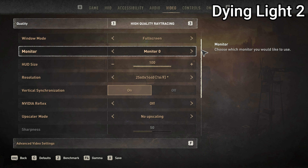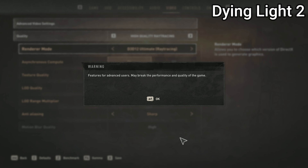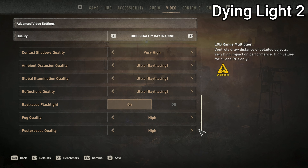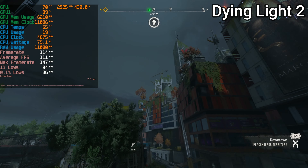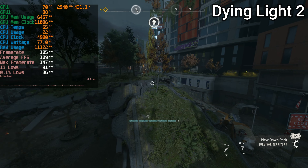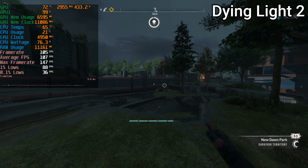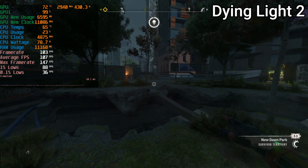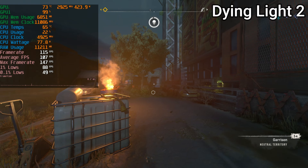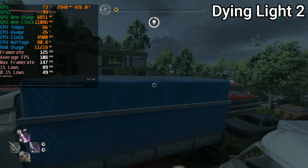Up next we have Dying Light 2. I decided to use this as the game where I will test ray tracing for both the 4090 and the 7950X3D, as ray tracing can indeed be quite CPU intensive. As you'll see in this test, both had no issue running high frames. Interestingly, the CPU temps are at 64 degrees in this game while going up to 80 in some others — whenever it's a CPU bottleneck the CPU boosts to much higher frequencies and voltages, resulting in higher temperatures. When it's a GPU bottleneck the temperatures are lower because it doesn't need as much voltage, which is very interesting behavior for the stock 7950X3D.